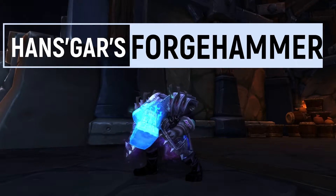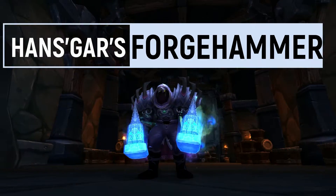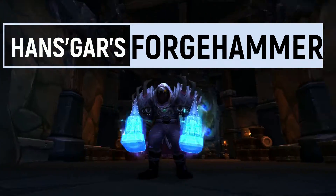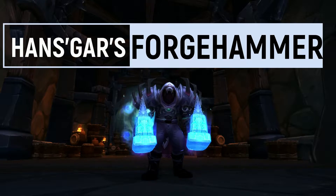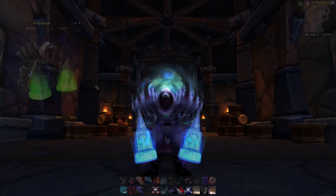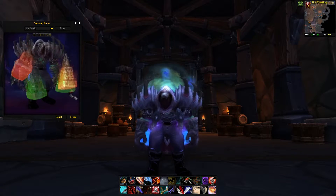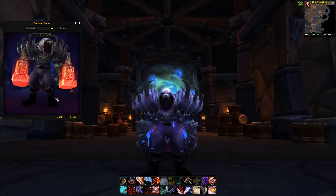Hans Gar's Forge Hammer — big, bright, and distinctive. Even from a mile away you know exactly what you're looking at. These forge hammers come in three different color designs: blue from heroic mode, green from normal mode, and red for mythic mode.